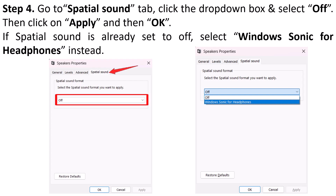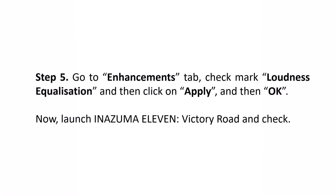If Spatial Sound is already set to Off, then select Windows Sonic for Headphones instead. Then go to the Enhancements tab, check mark Loudness Equalization, and then click on Apply and then OK. Now launch Inazuma 11 Victory Road and check if your problem is solved or not.